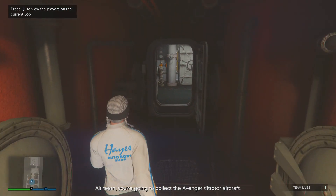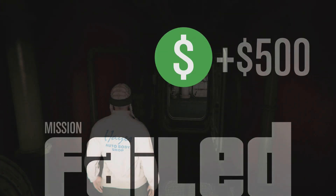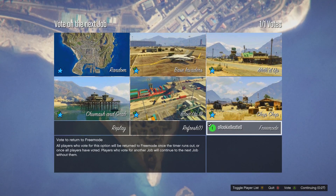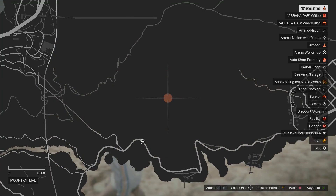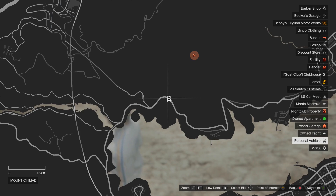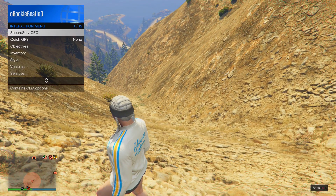Once you load in you should be inside the submarine — that's how you know things are going well so far. Tell your friend to quit the mission. After he quits, click Continue and pick Free Mode. You should respawn on Mount Chiliad. Open your map and you'll see the Terabyte is now marked as a personal vehicle — that's how we know it's going very well.